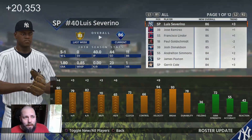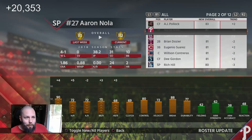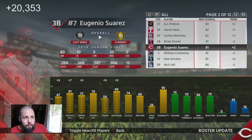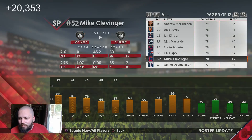We got a new diamond — Louis Severino. We had a couple guys go up, and some people obviously lost their gold status. D Gordon went to gold, Suarez went to gold, McCutcheon lost his gold status, Kinsler lost his gold status, Markakis is now a silver, etc. You guys can go sort of look at that.